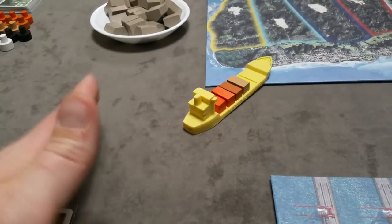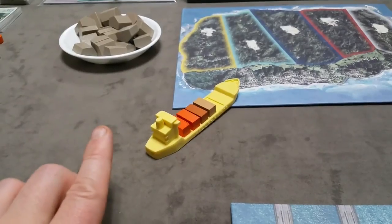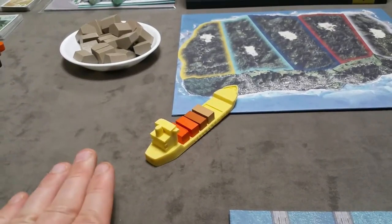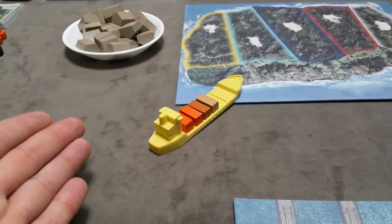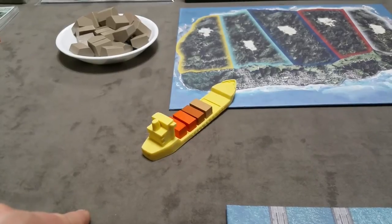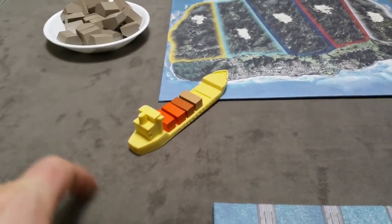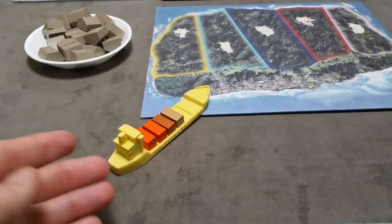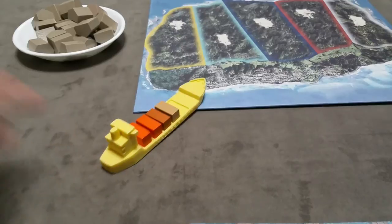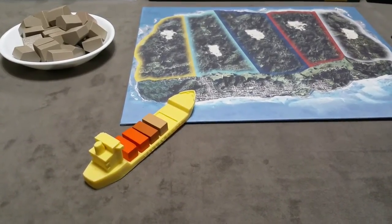All players simultaneously reveal their bid. If there is a tie, all tied players will bid again with additional cards. Bids of zero in the initial bid and subsequent bids are both legal. If on the second bid they're still tied, the player who docked their ship will decide which player to sell the goods to.